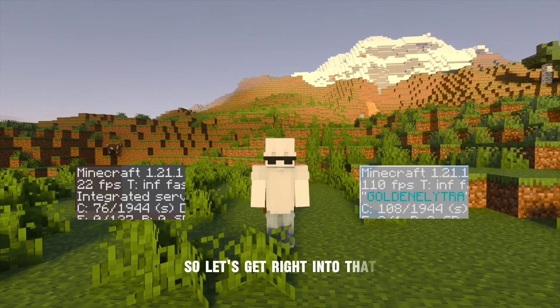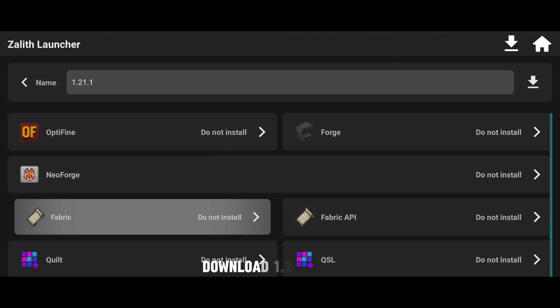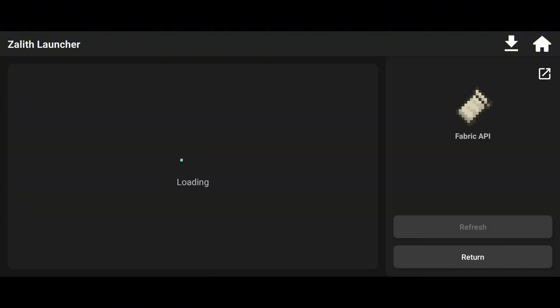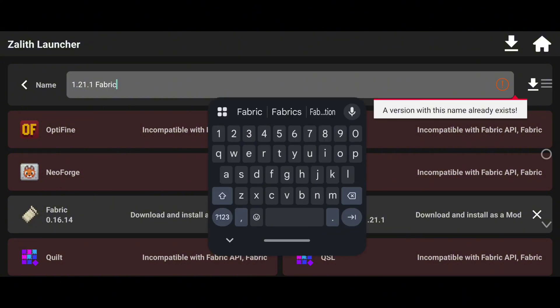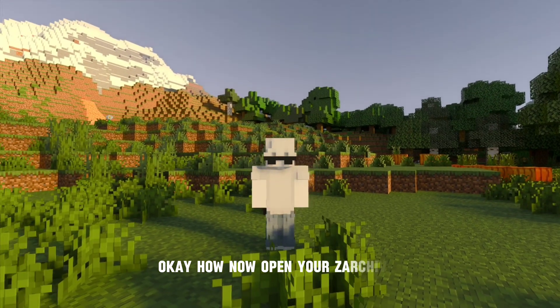So let's get right into that. First, open your Zealith and follow my steps. Download 1.2.1.1 Fabric. Now open your Zarkhyber.